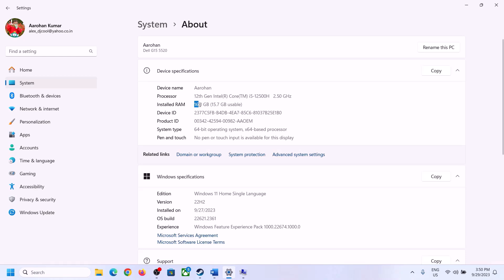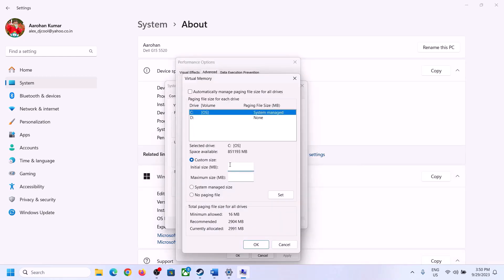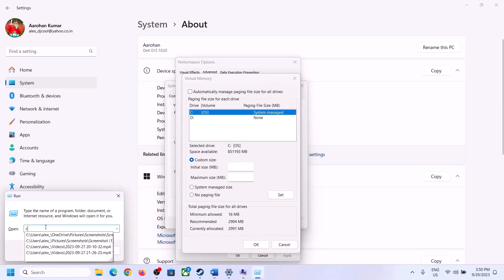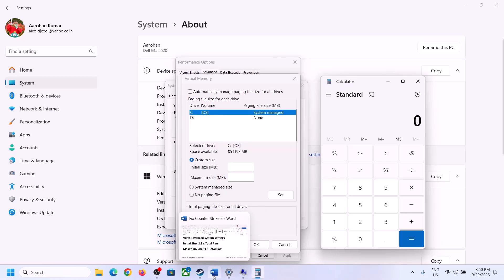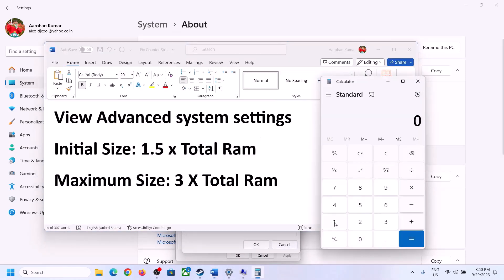Calculate accordingly: convert your RAM to megabytes (16 GB × 1024 = 16,384 MB), then Initial Size = 1.5 × 16,384 = 24,576 MB.